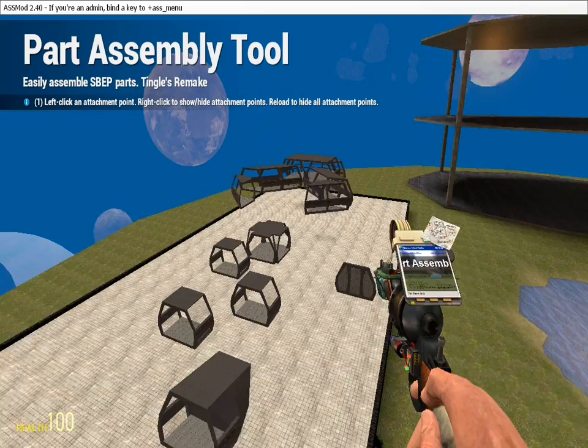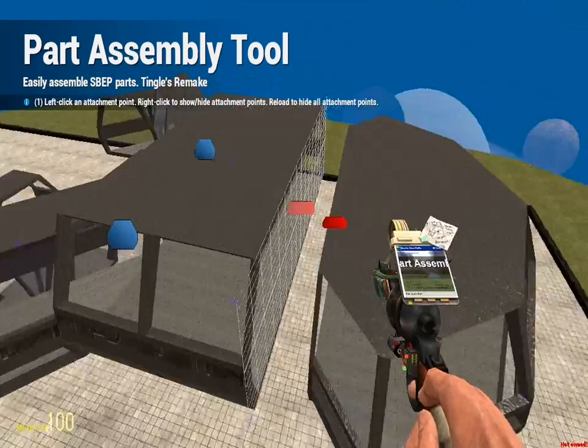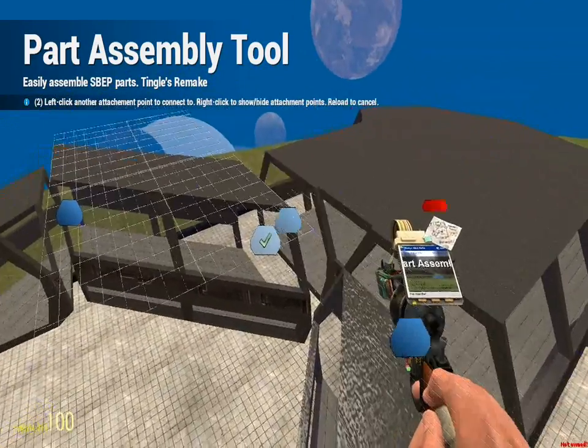I'm going to assemble my spaceship now. If you don't remember how to assemble: right-click on one part, right-click on another part, click on one, click on the other, and it'll move, snap, and hold it.